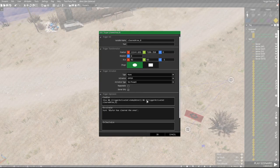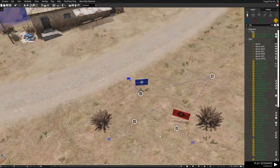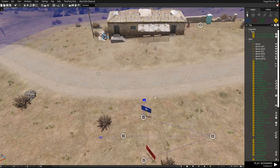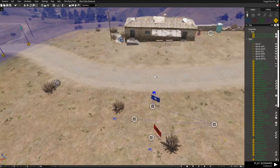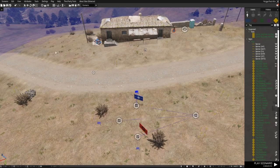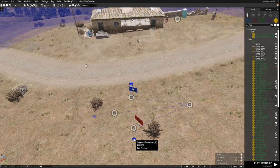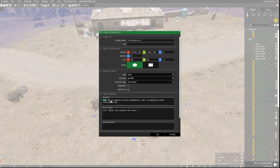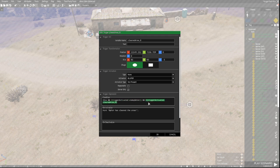The third condition checks that the other trigger has not been activated yet. This is a safety precaution because without it, what can happen is Op4 moves into the area, either side kills the other, and then one trigger fires. For example, Op4 comes in, they all get killed by me, activating the success trigger - then I leave the area and that would also activate the failure trigger because no Op4 is present. That's why we check that the triggers haven't already been activated. All conditions together say: no Op4 in the area, the first trigger has fired, and Blue4 hasn't already won.